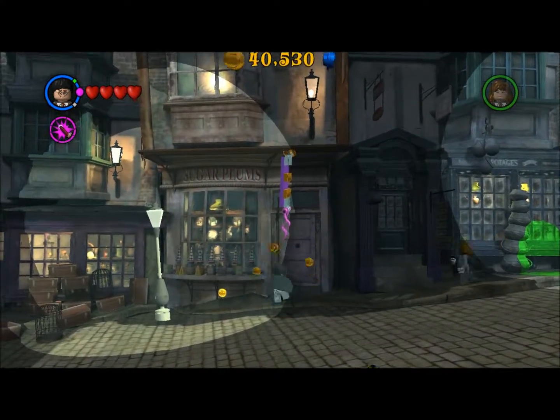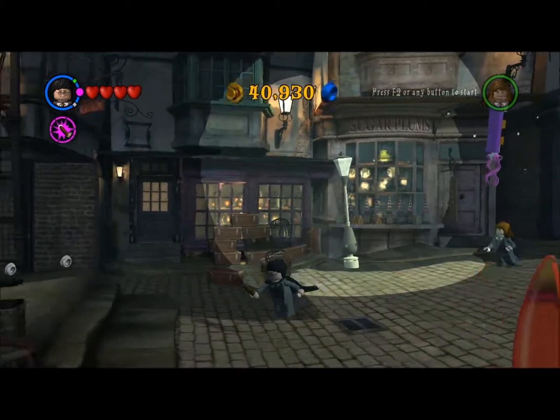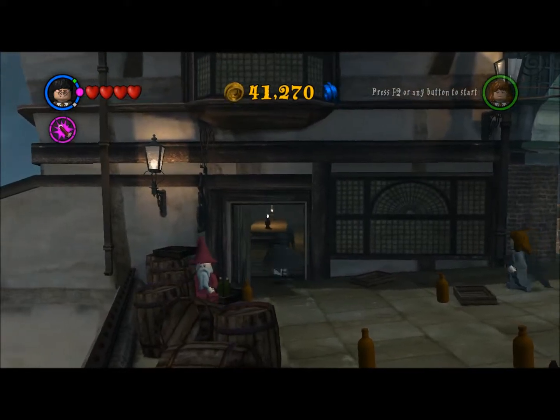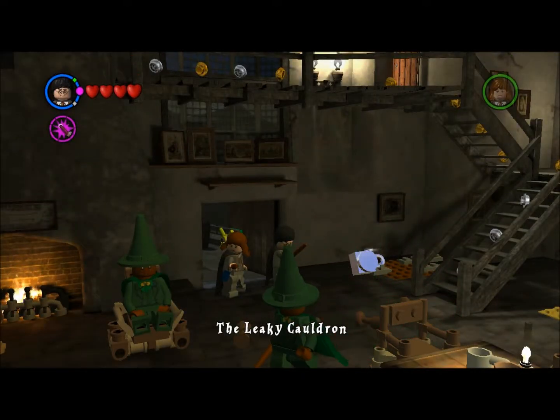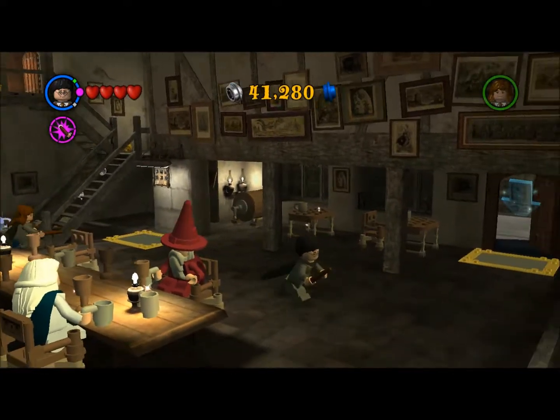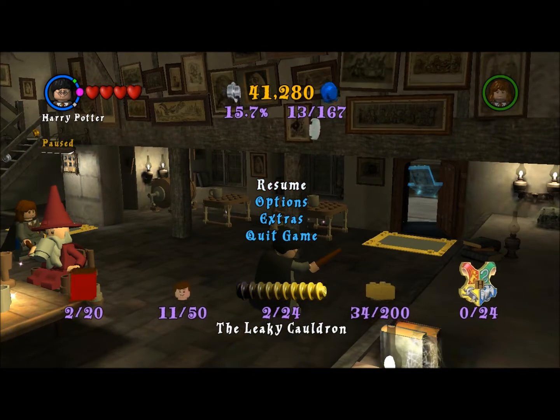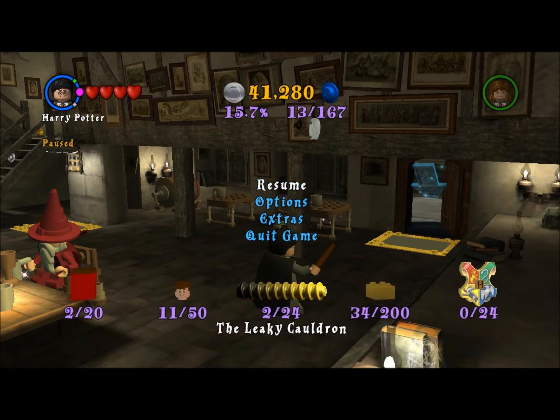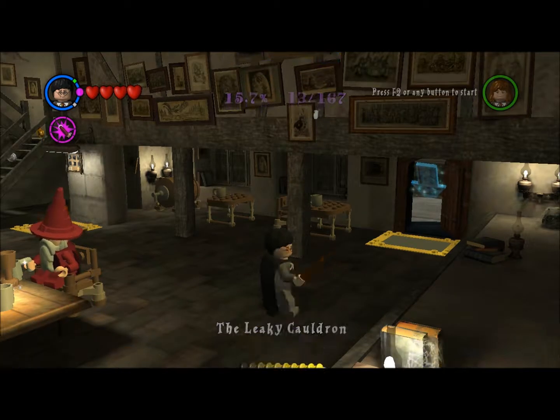Let's go and stand on these pressure pads — the platform lowers and then you can grab the gold brick. And that's another one added to our collection. I'm pretty much going to play all these that I can right now as long as it doesn't spoil anything we haven't unlocked yet. This next one actually does spoil some stuff — it has the strength potion and requires something we don't have access to yet. So I'm not going to do that. That's all the bonus levels we're going to tackle right now.